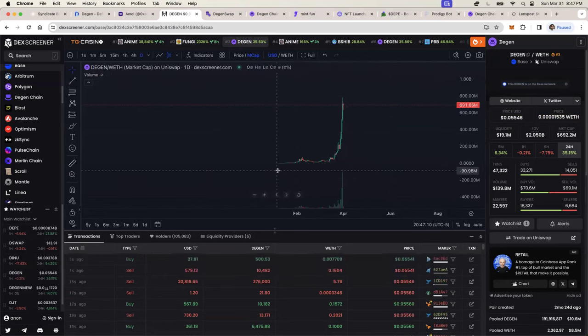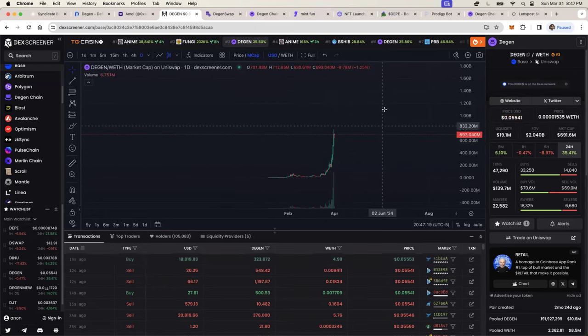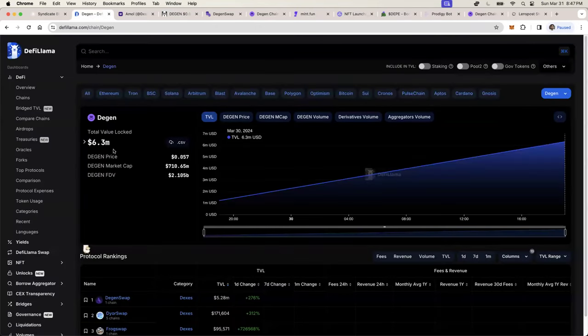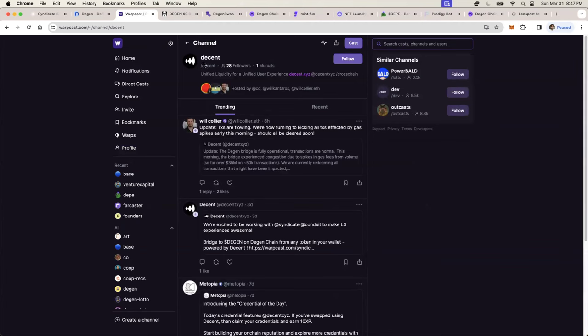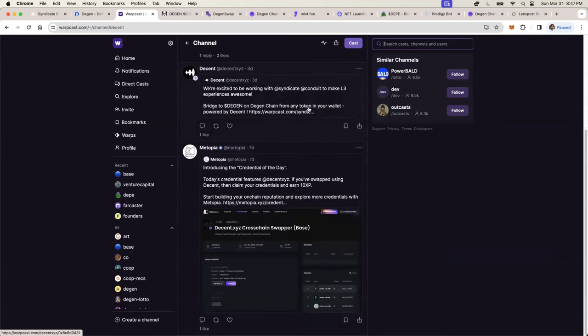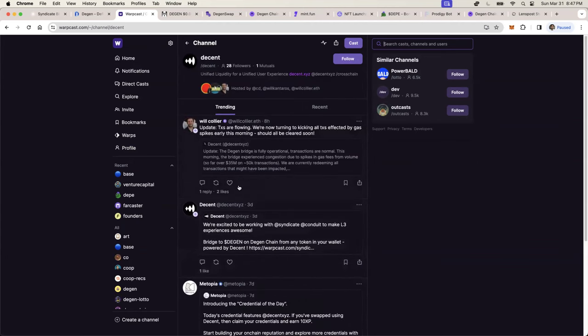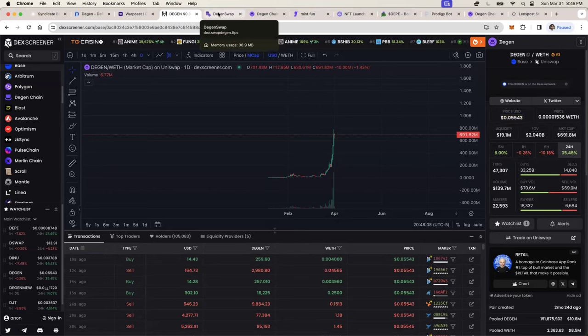I'm not going to talk much about price because most of the bulk of the gains are probably already done. The DGen Chain can easily go up from here and probably will. The TVL on DGen Chain, if I'm not mistaken, is close to 20 million. The project Decent, I think, is the one that built the bridge to convert DGEN tokens from the Base chain onto the DGen Chain.